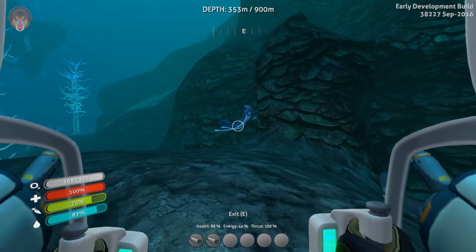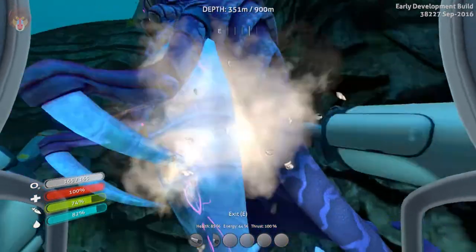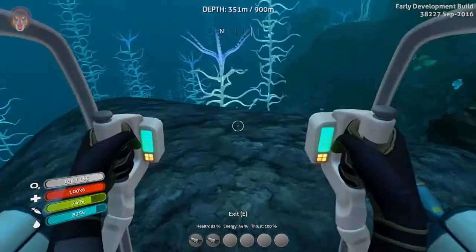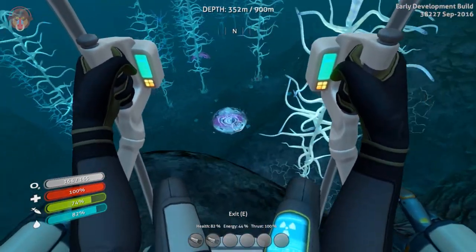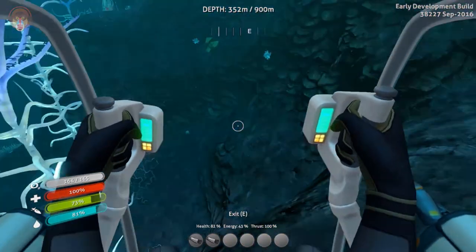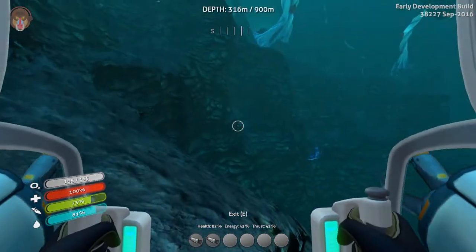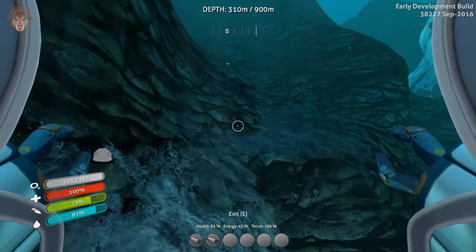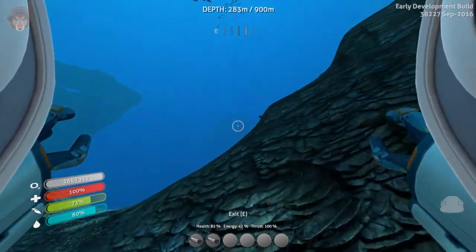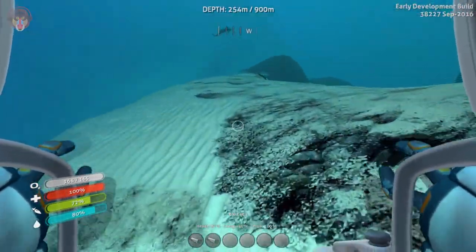And welcome back, peeps. So, there is another creature, which is the warper. Which looks frickin' ugly. And apparently it's not doing anything to me. Where'd you go? Yeah, he is gone. I was just climbing up and then I just saw — there, there's a couple of them. But yeah, that is interesting. They apparently warp around to dodge you, and they shoot like a missile or torpedo or something similar, and if it hits you, you get teleported. I'm on my way to the inactive lava zone. See you guys in a bit.